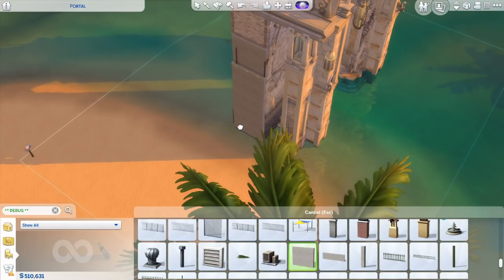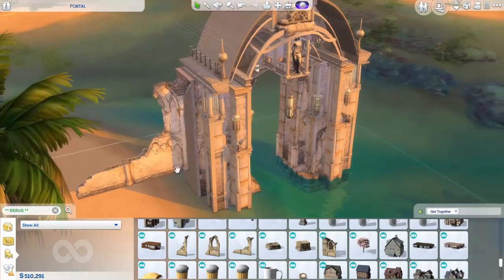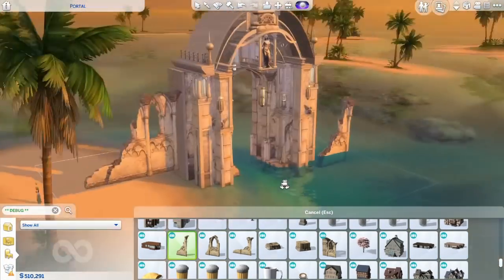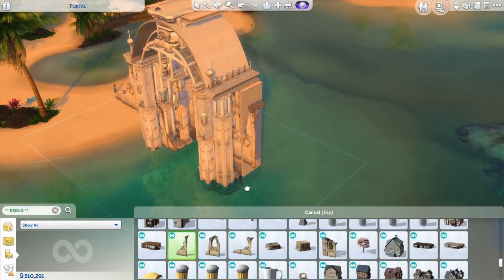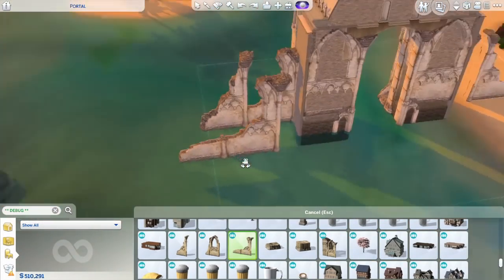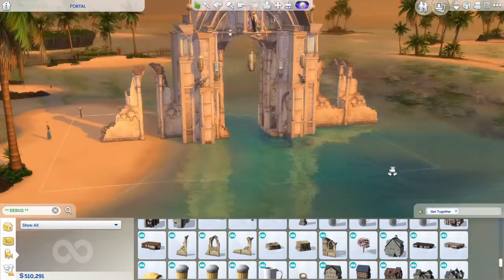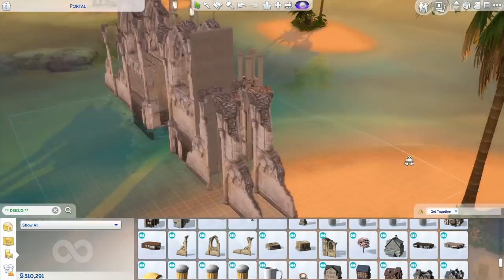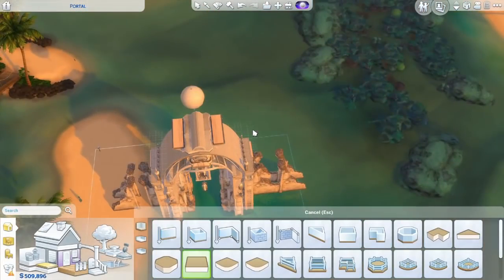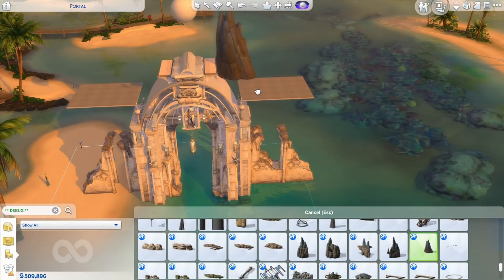Another very important set of items were the amazing lights that came with the Star Wars pack. I talked about them in my previous videos too, but I'm just in love with them — you can use them for steampunk builds, classical builds, magical builds, basically everywhere. I also used this floating orb, which I thought gave the entire thing a little bit more magic, so that's why I placed it there.